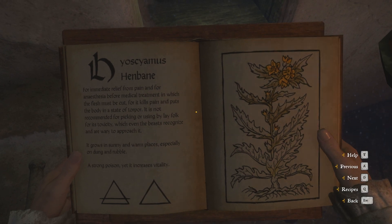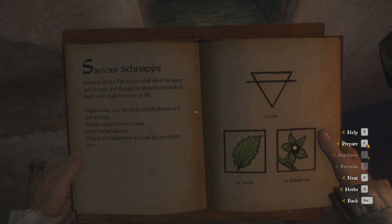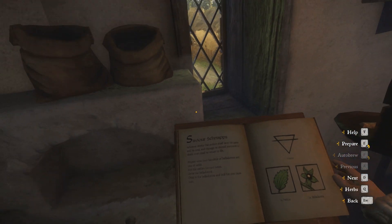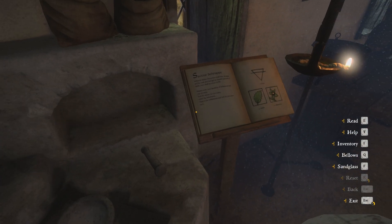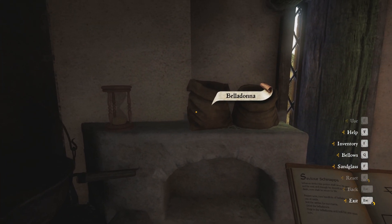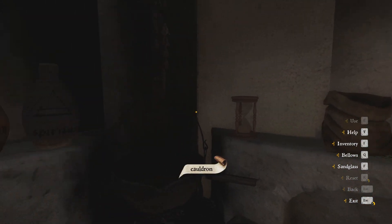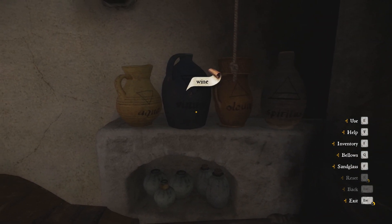If you have all of the ingredients in your inventory, there is an active 'Prepare' command on the right side of the screen. When you hit it, all of the herbs will go onto the shelf in front of us, from where we will have easy access. In the next step we will put the wine, which is on the left, into the cauldron. Then we will take two handfuls of belladonna and put them in the mortar to crush it.